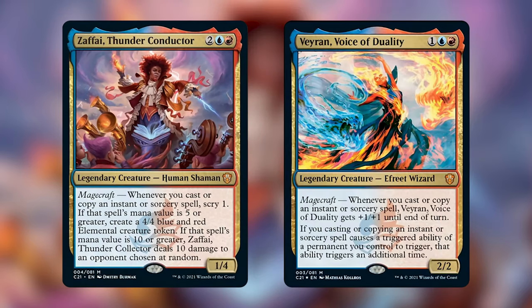Just looking at this card, you can kind of see what the Spellslinger archetype is all about — casting a lot of instants and sorceries and copying a lot of instants and sorceries. In this game plan, you are trying to put a couple of key pieces in play and then have one huge storm turn that usually results in some type of combo that wins you the game.